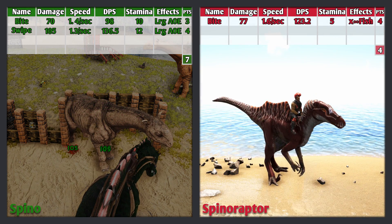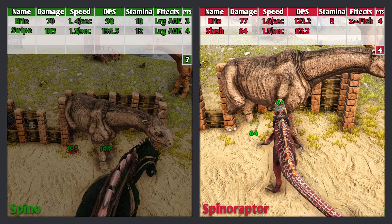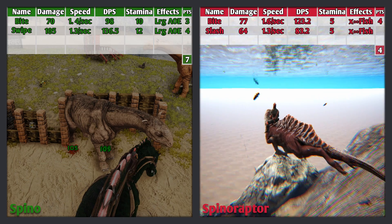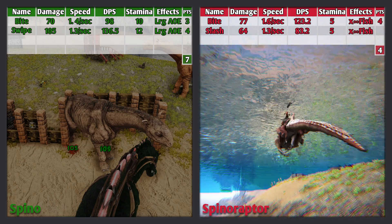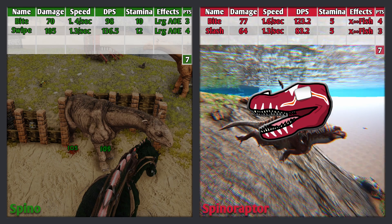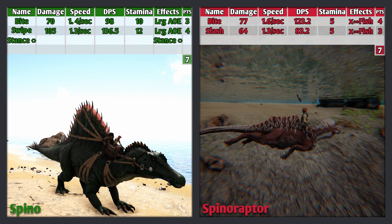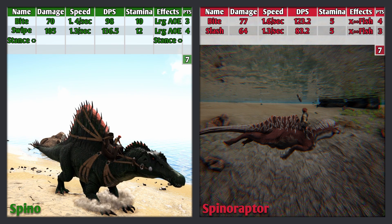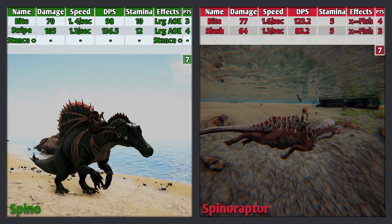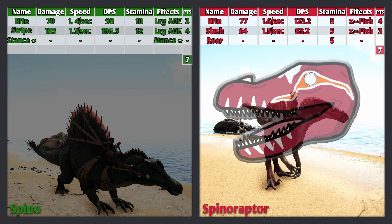The Spinaraptor's second attack is its slash. This does 64 damage, attacks 1.3 times per second for a DPS of 83.2, and uses 5 stamina. It also insta-kills fish, is good at harvesting organic polymer, and ignores armor, making it really good for PvP. This is a great attack and earns 3 points. The Spinaraptor's third attack is its roar, which is just for aesthetics and uses 5 stamina. This is a useless attack and earns 0 points.